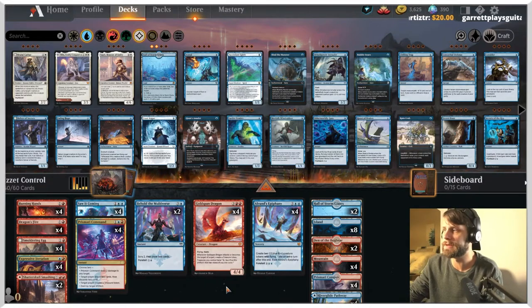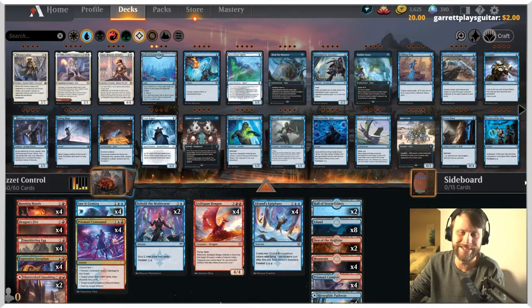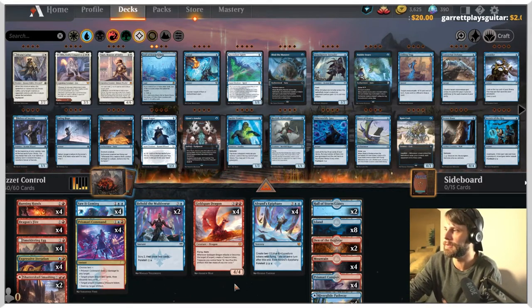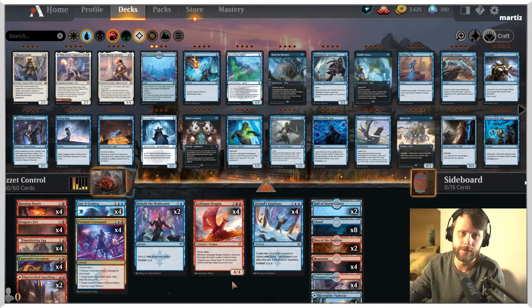Truthfully, this is a fairly straightforward list — there's not a ton to talk about. We're just going to jump into it and see how it goes. I did want to mention we have the man lands: two each of Hall of Storm Giants and Den of the Bugbear, both very helpful. They give us a way to attack in if we don't have a creature, or block if we need to. This list was taken from MTG Goldfish — I did not create it, but I thought I would try it out first and maybe make adjustments in a future video.